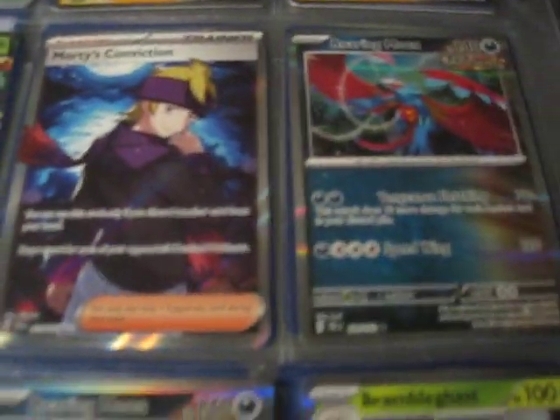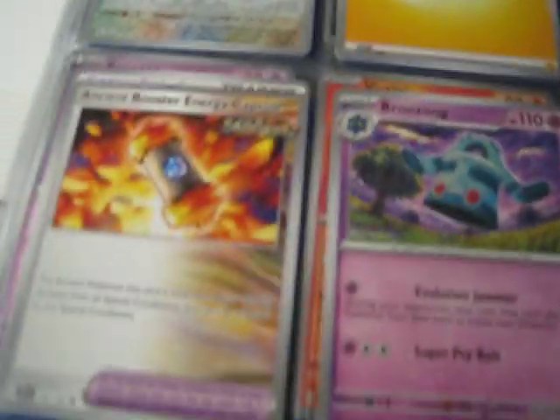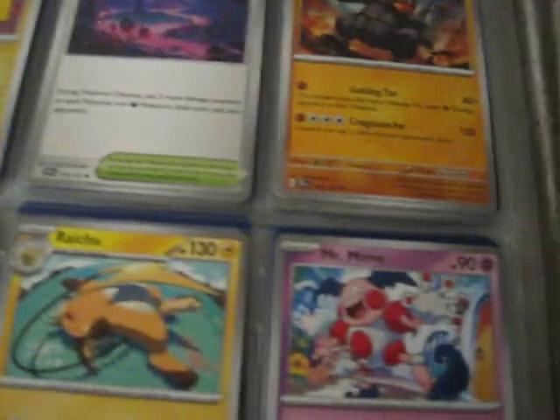This set is cool, but for the most part it doesn't have too much to chase outside of just Bianca's Devotion and that Giratina full art. People want it — not the one I showed you, it's a way harder one to get. I definitely got like a reverse holo version of it somewhere.